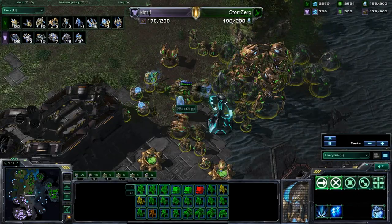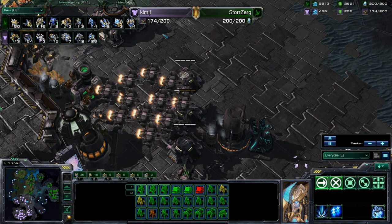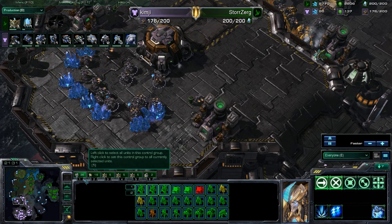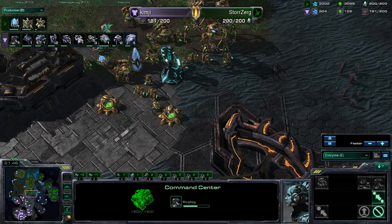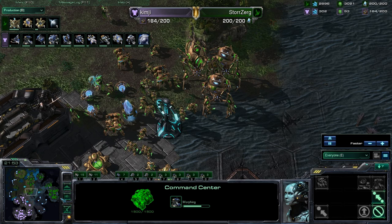Storzerg is still not moving out — I wonder what he would be waiting for. He's actually letting his opponent back into this at 180 supply. I don't know what he's thinking — Kim-G is just going to keep expanding. The only thing Storzerg really has is that upgrade advantage, as well as a lot of money pooled — he'll be able to do essentially something like a 300 food push. He needs more gateways down though if he wants to do anything like that.